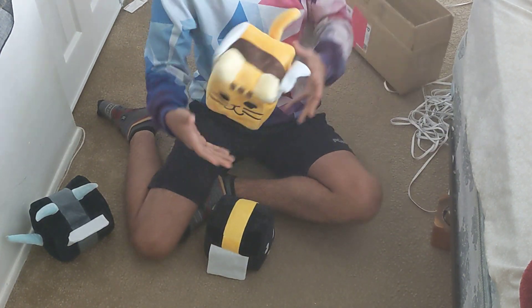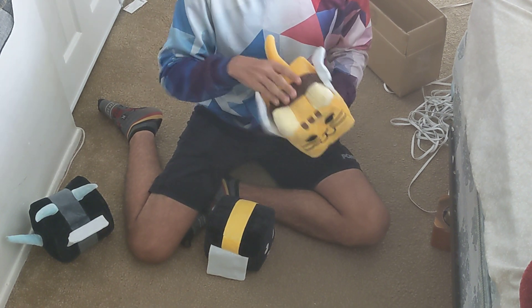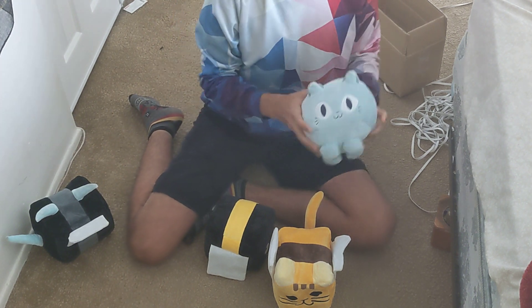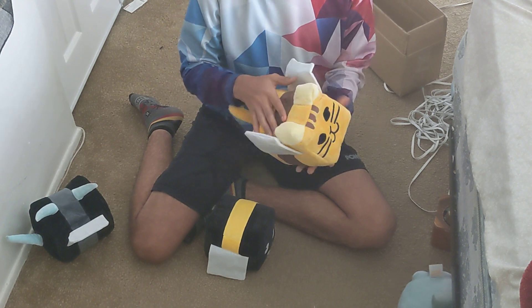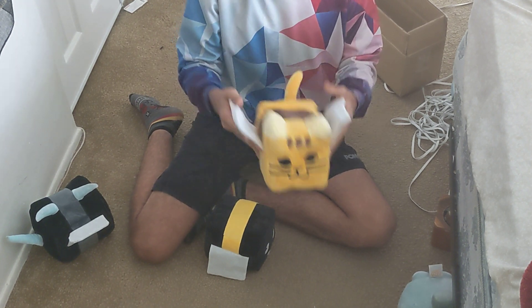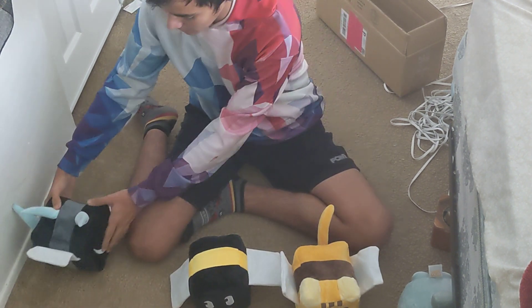Now, I want to say real quick, these bees — this is not like a soft, cushy material on the outside. Like, I have had some Pet Simulator X plushies — those are a lot more cozy material. This is like a hard, solid material. Honestly, it could just be because it was in a box. But we do have the bees, and they're a bit squished together so that way they could fit.